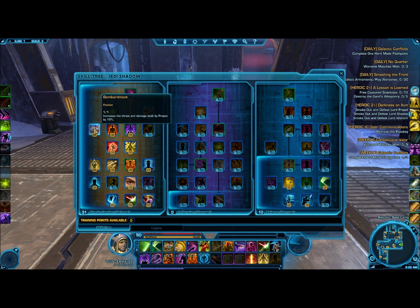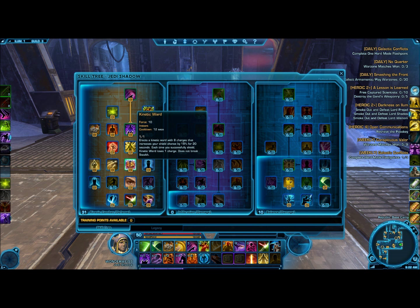So that makes Project one of those high-threat moves along with Slow Time and Force Pull. Going to Kinetic Ward — this is the first green spell that you pick up. It has a longer duration than its cooldown, but you want it up all the time, so you really have to keep your eye on this spell. It's a charge-based spell with 8 charges. So if all 8 charges haven't been used, the buff will actually stay up longer than the cooldown. Don't cast this buff every time the cooldown is done, or you're going to run through force too fast. Check to make sure the buff is actually gone before recasting.